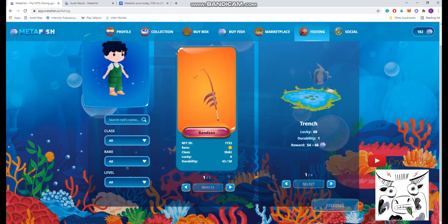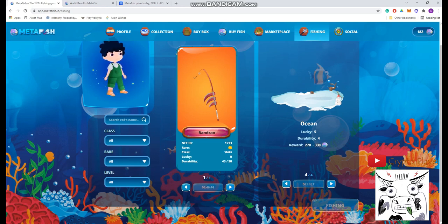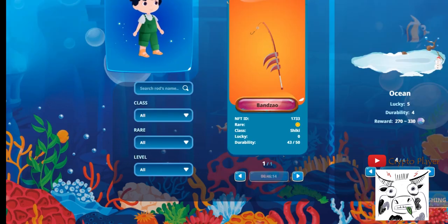On the first lake you have a 60% chance, on the second lake a 30% chance but more rewards, on the third lake a 15% chance, and on the fourth lake a 5% chance with the highest possible rewards. If you have a six-star rod you get 25% more chances. With a two-star rod you get 5% more — so on the fourth lake you'd have around 10% chance, and on the second lake around 20% chance.